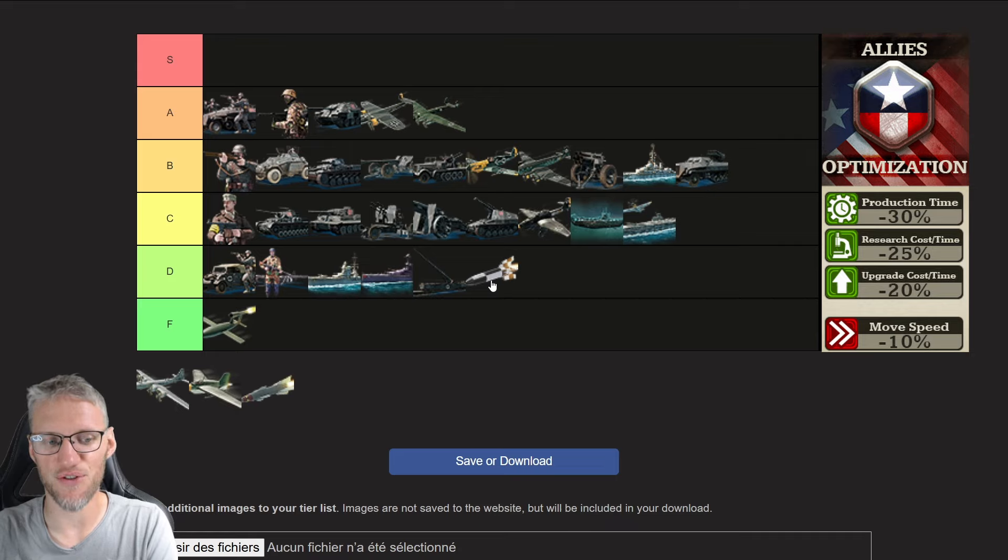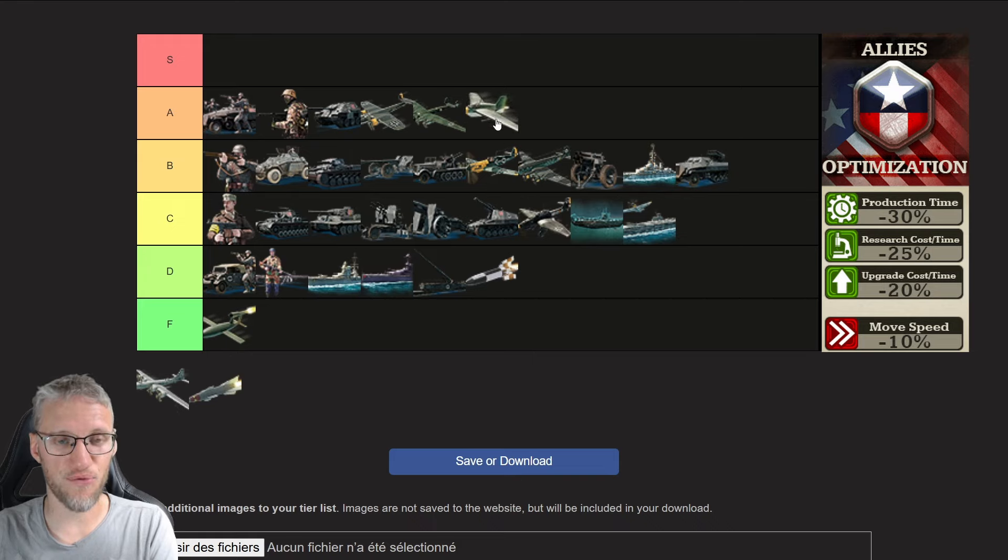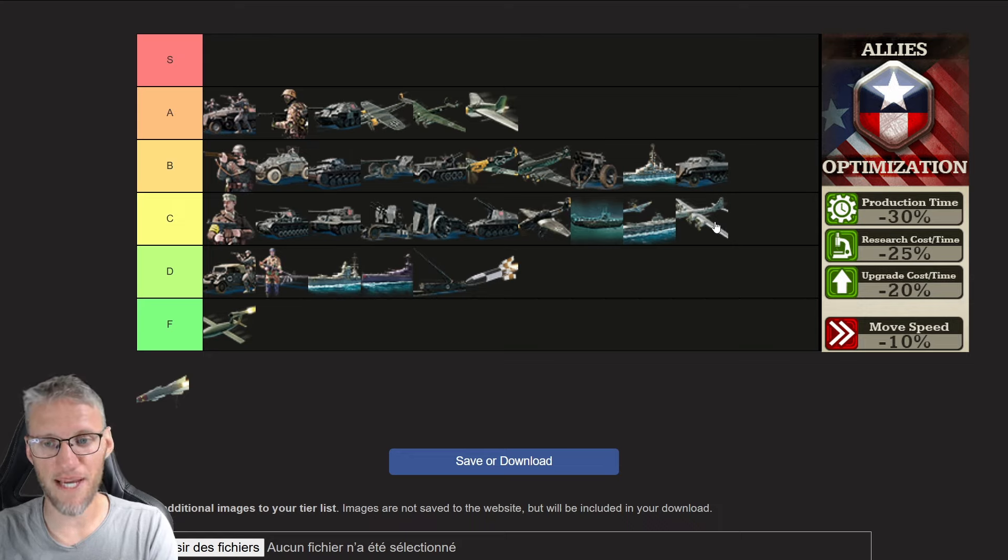Rocket fighters are a very strong unit for any type of doctrine. If you risk losing air dominance against other players, produce rocket fighters and you're going to be good — just know they have a small range and cannot be put on aircraft carriers. As allies doctrine they don't get any additional bonuses, so I cannot put them in the overpowered rank. Then finally we get to atomic warfare — allies unlock the atomic bomber two days earlier than any other doctrine, so I'm going to give them a C rating. However, they can easily get shot down by interceptors or anti-air, so you should wait until the enemy is close to a province center and attack that instead.